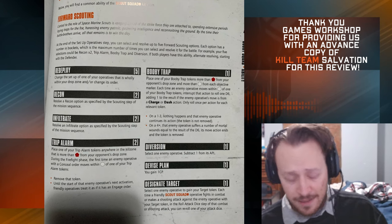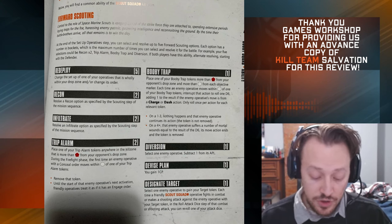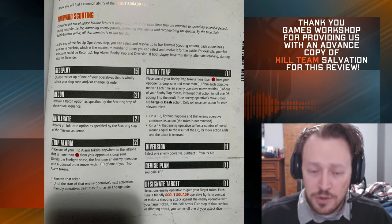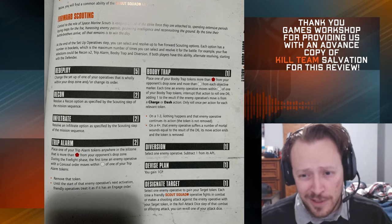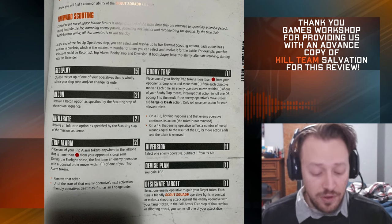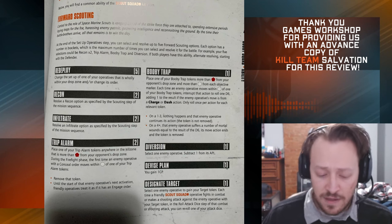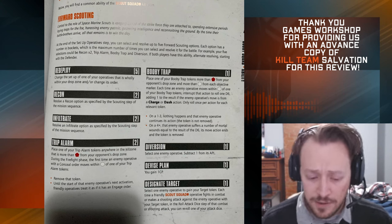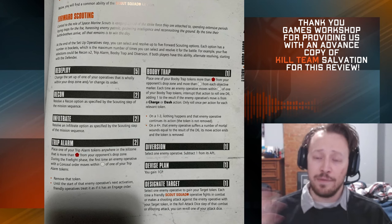Let's go through them one at a time. First, Redeploy — you change where you deployed an operative and change its order. Situationally very strong. Next up is Recon and Infiltrate, which are both kind of self-explanatory. Recon gives you an extra scouting recon — you can dash another guy, or up to two guys on top of your scouting choice. And Infiltrate lets you get an extra infiltrate, which is pretty intriguing. I really like the idea of being able to flip multiple of your guys on the first turn.